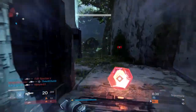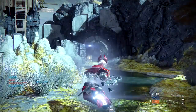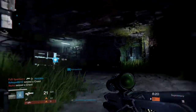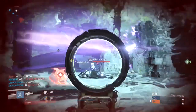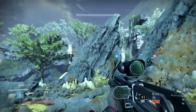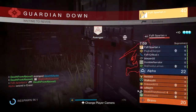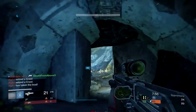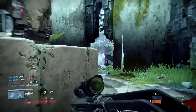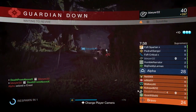Let's get in there — don't forget about shoulder charge. That guy's dead. He got me with the Hopscotch Pilgrim. I do pay attention to what kills me a lot of times because I think it's an interesting read on the game — if you see what kills you the most it tells you what people are favoring. He was flinching me hard and throwing me off. All right, I see fellas — there's the Hard Light rocking and rolling.